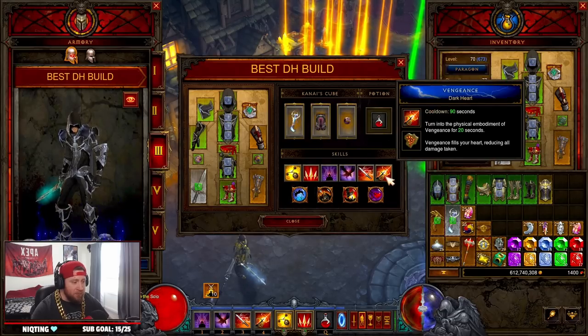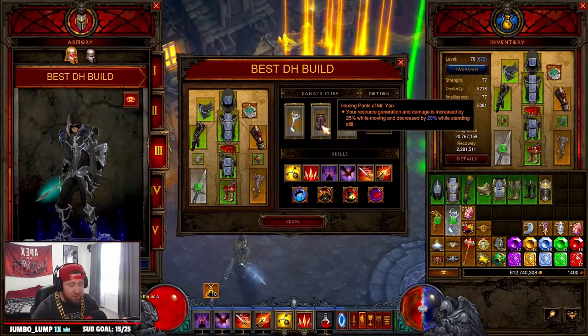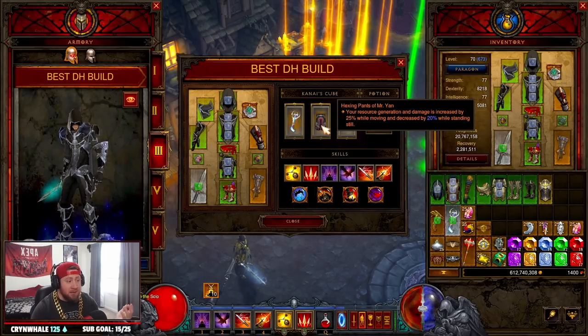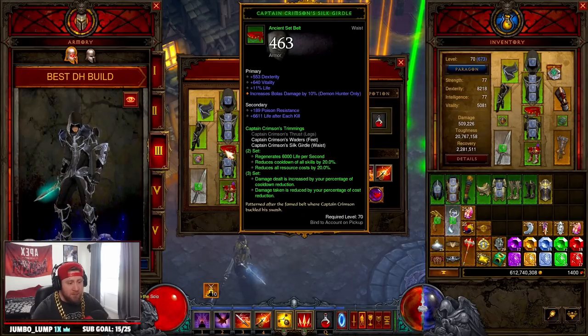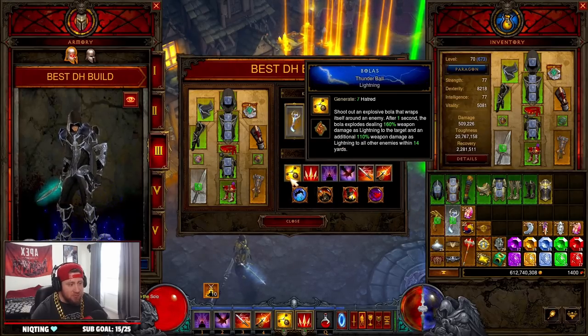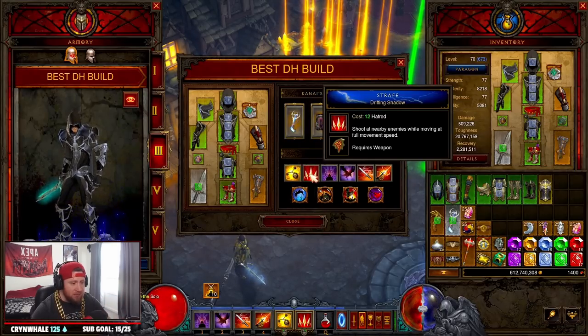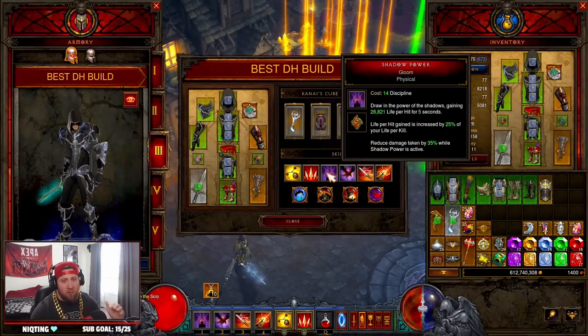Into Kanai's Cube: I went with Dawn — of course we want to keep Vengeance up for maximum damage reduction. I'm using Hexing Pants of Mr. Yan because your resource generation and damage is increased by 25% while moving, and we're always going to be moving with Strafe. The 20% decrease while standing still just isn't going to affect us. Then Ring of Royal Grandeur for the six-piece and two-piece set combination. Into our skills: we're going with Bolus Thunderball only for the increased Hatred generation — otherwise we'd opt for the cold rune, since this entire build is focused on cold damage.